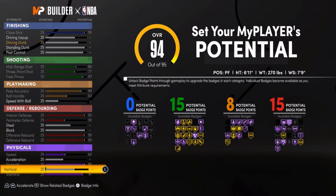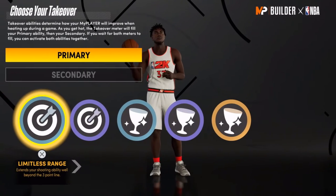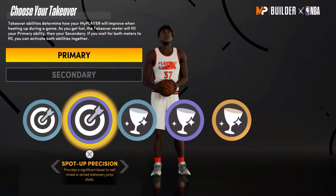Also upgrade steal, block, offensive rebound, defensive rebound, speed, and strength. Max out stamina, then put the rest toward vertical. And for your takeover, you want to put limitless range.